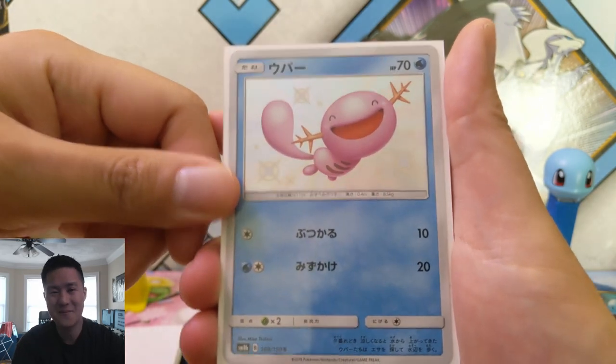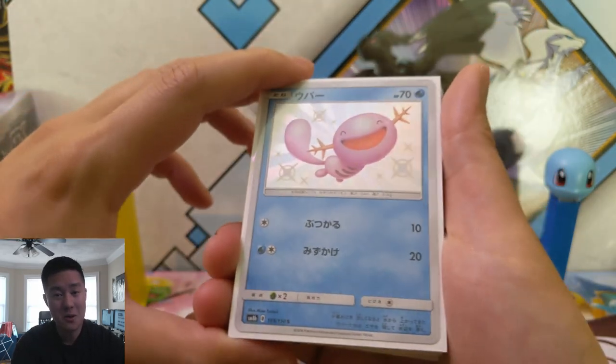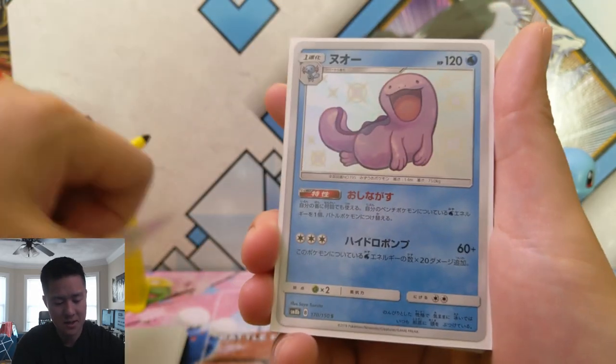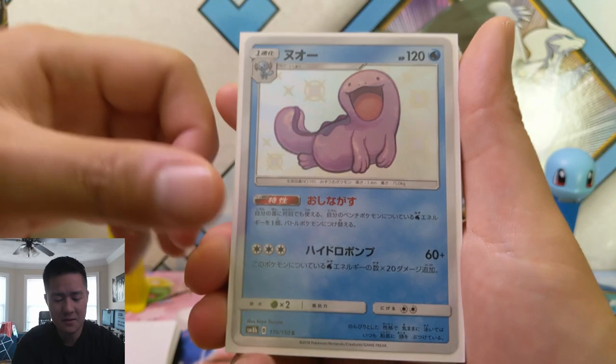Wooper — we pulled this yesterday from the Korean set. Yeah, we opened a Korean box yesterday, if you haven't seen that definitely go check it out. Shiny Wooper. And then Quagsire — not as big a fan of Quagsire.